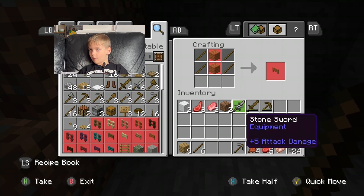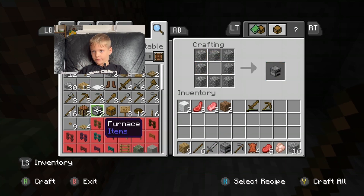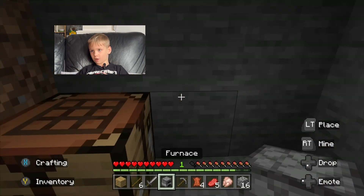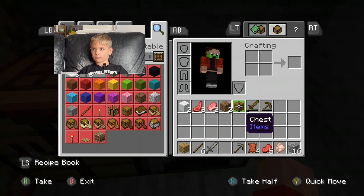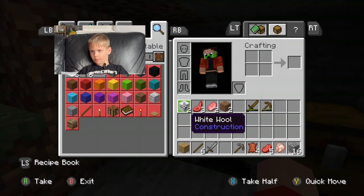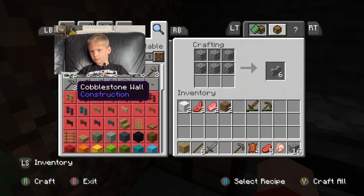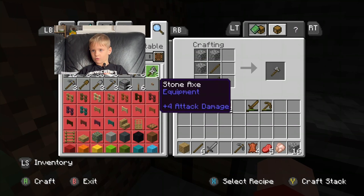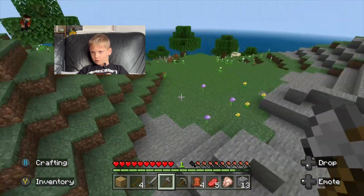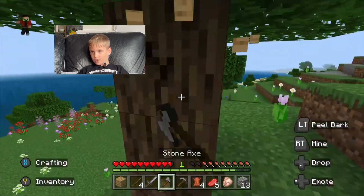We still have more materials left, so we're going to create a furnace and a chest so we can put this stuff inside our house. It looks like we need more wood, so I'm gonna craft an axe with my sticks. We also need a door and more food, which we can get later. I'll chop down another tree with this stone axe I've crafted.